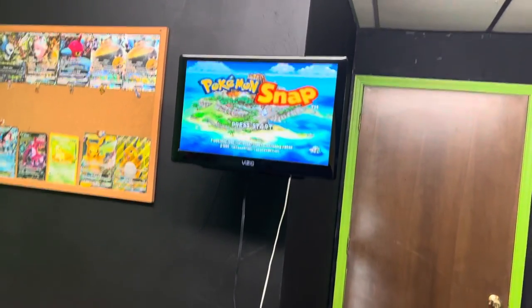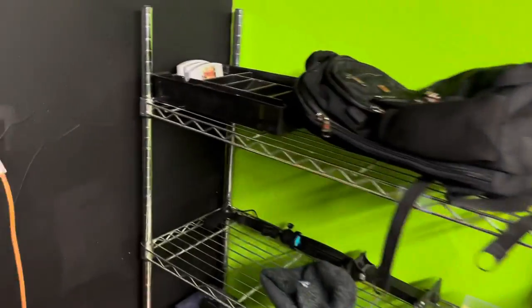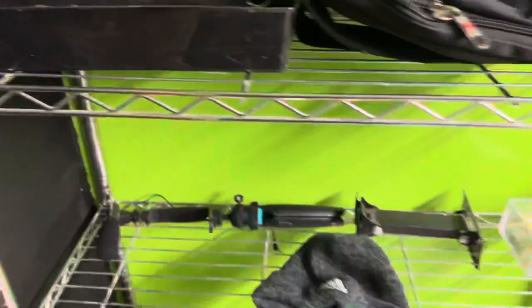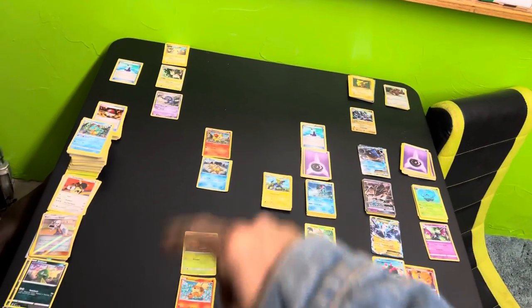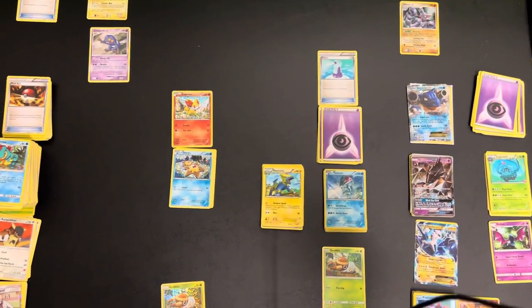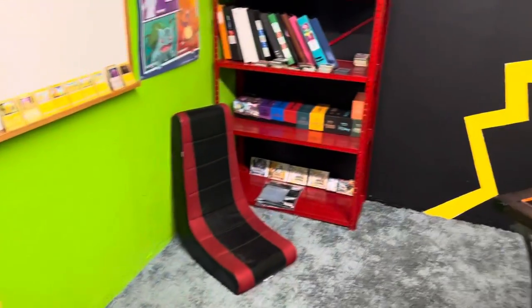We've got the Nintendo 64 with Pokemon Snap — on the channel we're going to be streaming Pokemon Snap for N64. We've already done episode one; I'll probably upload it today or tomorrow. Then we've got Pokemon Stadium over here — it's in really rough condition, we got it at a game exchange and it was beat up, but we've tested it and it works. We've also got some spare energies stored over here — base set energies and special energies. Eventually we're going to do Pokemon puzzles right here, get a big puzzle binder, decoupage the puzzles, and do a time lapse so everyone who visits and works on the puzzle gets their hands in the time lapse.